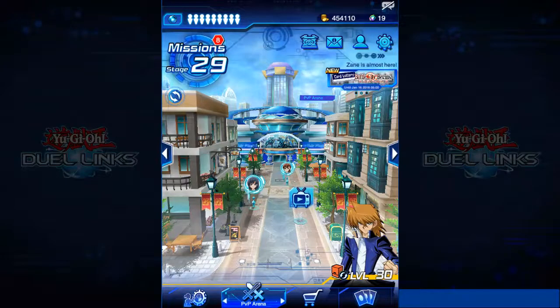The first thing you need to do is reach stage 21. Stage 20 is where we're introduced to Rex for the first time, and then stage 21 is where you can actually unlock him.